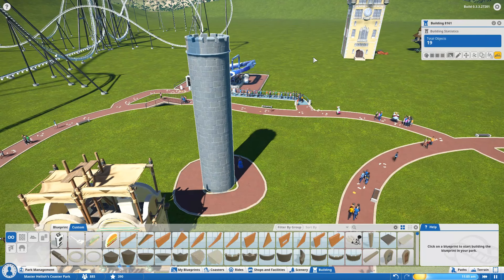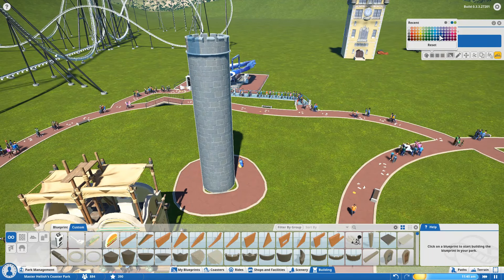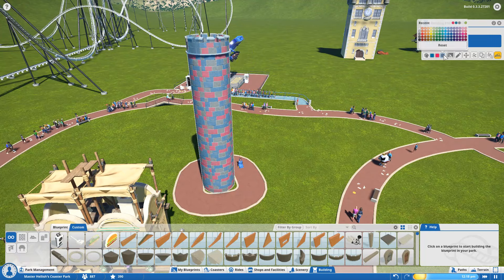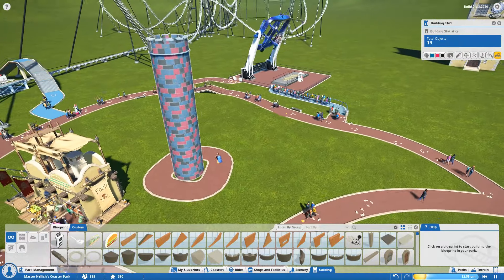Rides, scenery and even building pieces now have the option to customise their items including the colours. So we can play around and make some of the blocks blue, some of them pink and maybe the ground a more black colour. Wow - looks like something out of Toyland from OpenTTD.